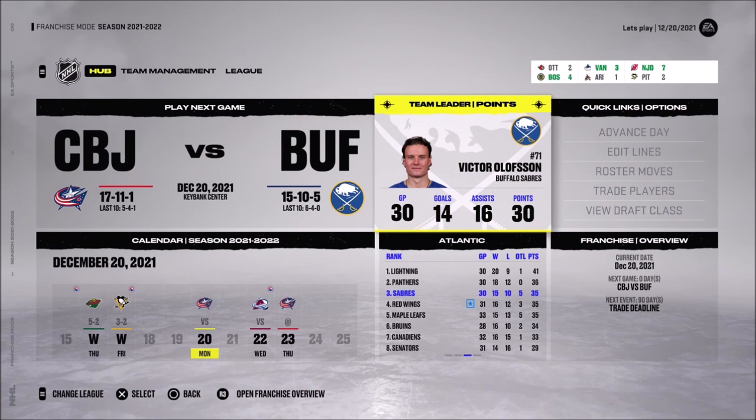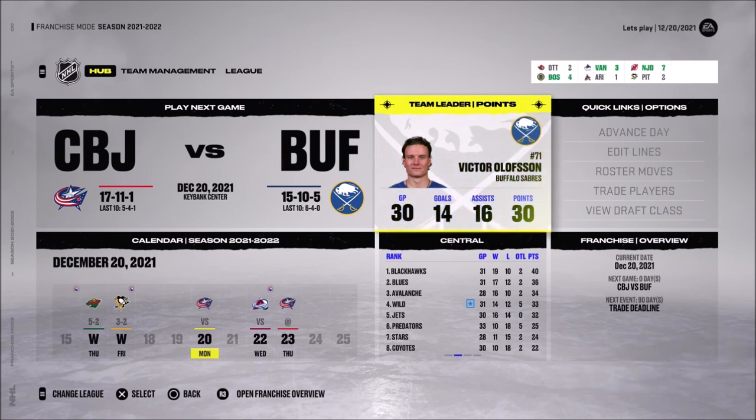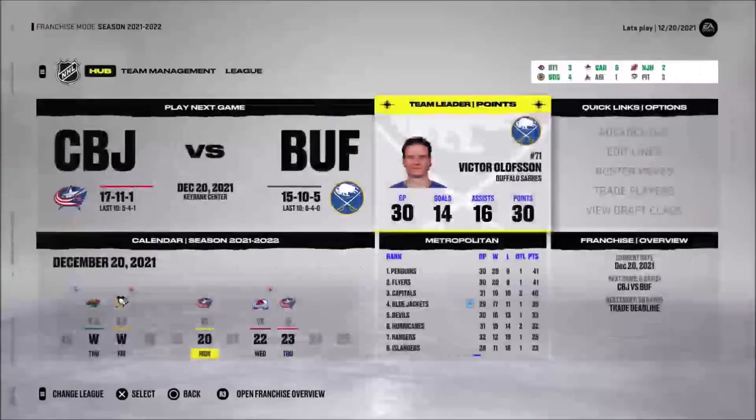Hey everybody, my name is Ken and welcome back for another video of NHL 22 franchise mode. We're coming back to it — in the last video, our very first return, we decided to play with the Buffalo Sabres. I showed you guys a new roster that EA added to the game, and you can download your own roster. I'm playing with one that another guy created entirely by himself, which is fantastic. We got Owen Powers and some players that normally aren't in the game.